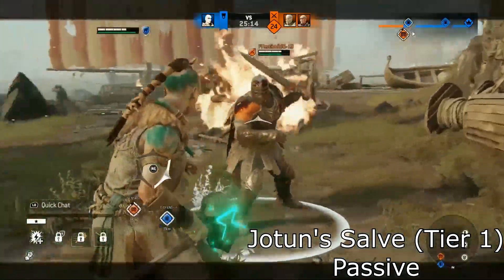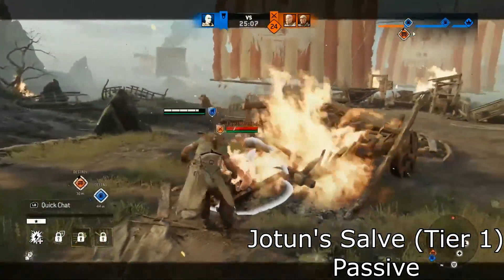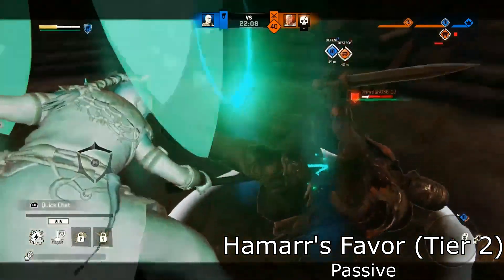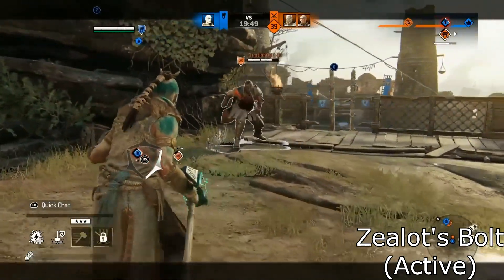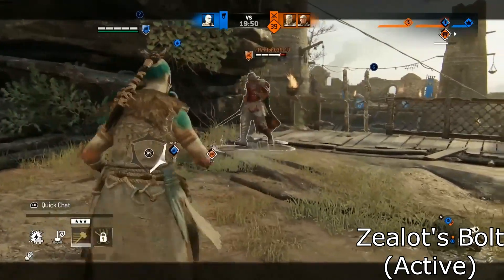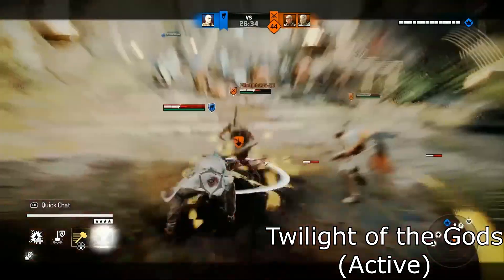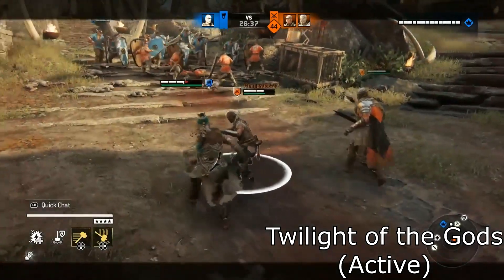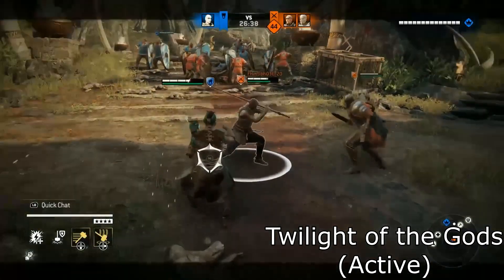The first feat is Jotun's Salve, which gives you healing on any bash. The second feat is Hammer's Favor, which grants you a shield anytime you use hammer slam. Next up for Tier 3 we have Zealot's Bolt — an active ability that drains your stamina to zero if you get hit by it, giving the Jormungandr a reason to punch you and get the knockdown punish. And then the ability everyone knew was coming: Twilight of the Gods, where your character smashes the ground while screaming Ragnarok. This ability knocks down everybody inside the circle, giving you the ability to pounce on them and get your hammer slam. It also does a decent share of damage by itself.